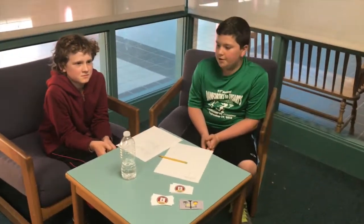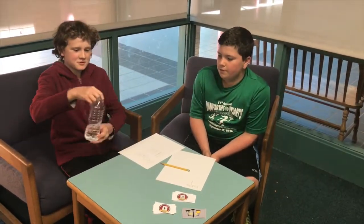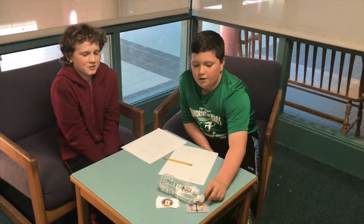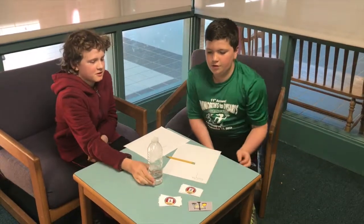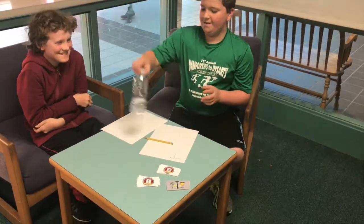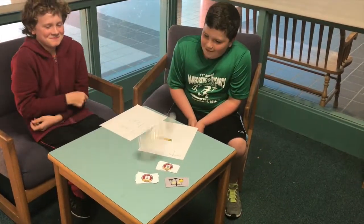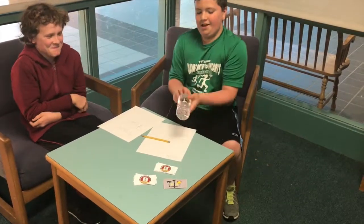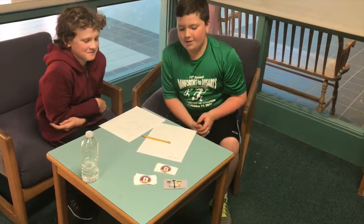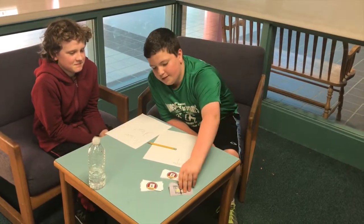Now we're going to show you how it's played. You can go first. So what you do first is you flip the bottle. When you do that and you don't land it, you don't pick up any cards — you just have to cap it or land it. If you land it, you get to pick up a card. Now it's my turn, and I don't land it either. He doesn't land it — this could take a while. I finally land it, so I can choose which deck I want to take from. I'll take from the risk deck.